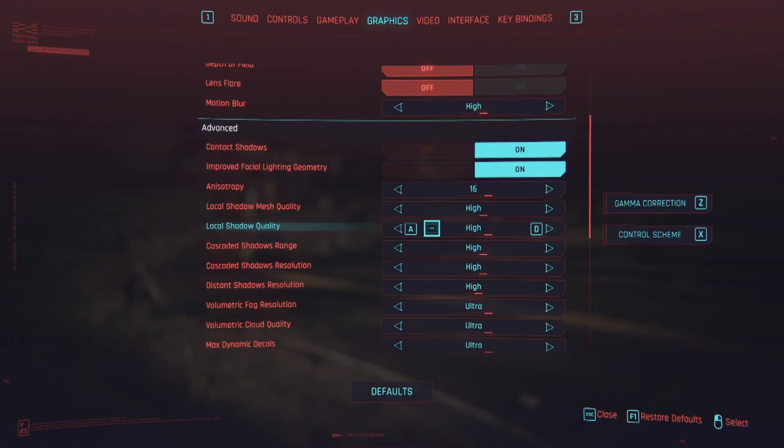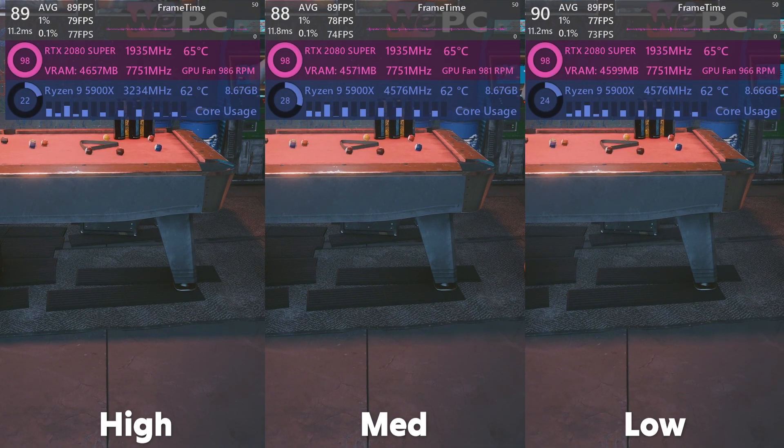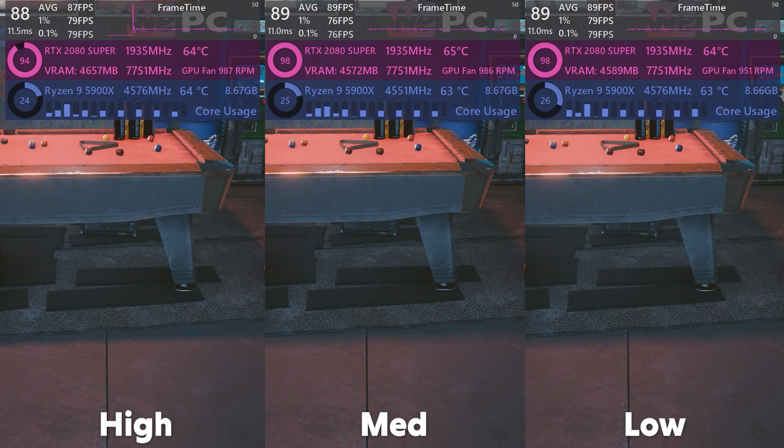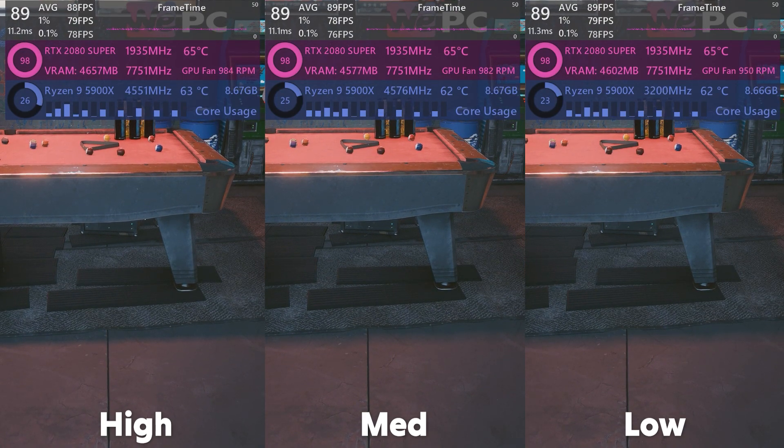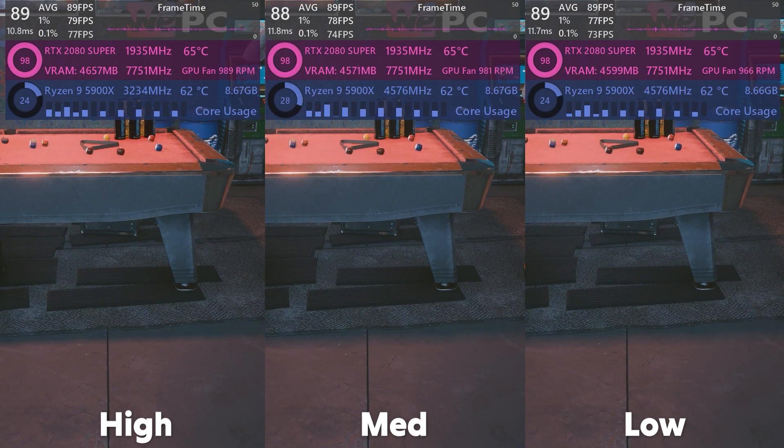Local shadow quality is up next with a massive 0% difference in FPS in this specific scene. I didn't see any significant performance hit cycling through these three settings. High is definitely the option here — even on the highest settings, shadow quality can be questionable at best, and since you're not sacrificing any FPS, this is a no-brainer.